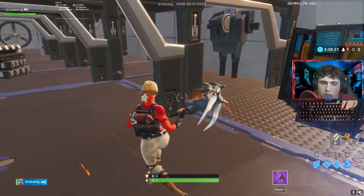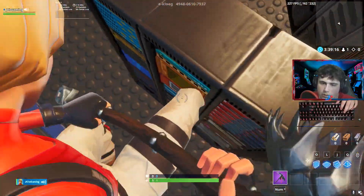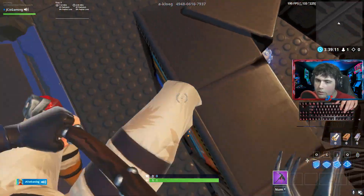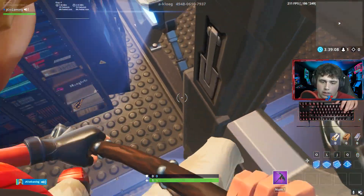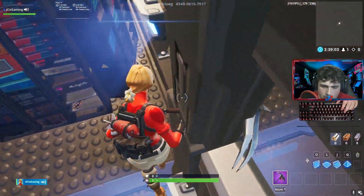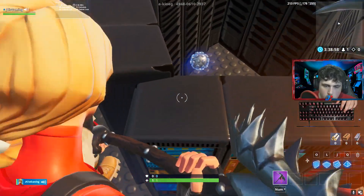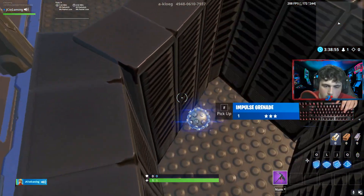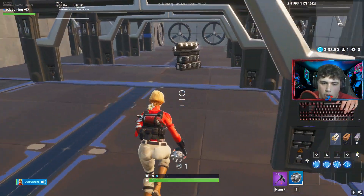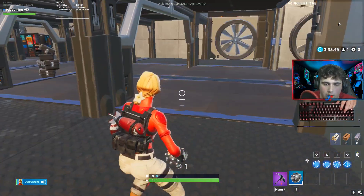First, you'll be spawned into this room right here. You want to get an impulse grenade — you can kind of see it right there. It's inside here. To get inside, you go onto this and then jump onto the one on the side. It's a little bit of a hard jump but it is makeable. Crouch walk up, crouch over here, and then pick up the impulse grenade. Once you've picked it up, you're good to go. Head back to where you spawned and impulse yourself up into this area.